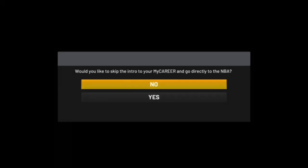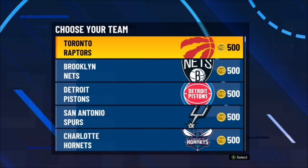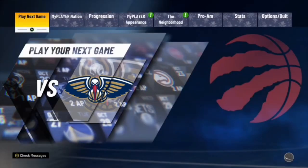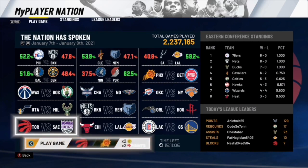From here, make sure you go directly into the NBA. Once you get here, choose a team that has a MyPlayerNation game available — I'll show you what I mean in a moment. Go over to the MyPlayerNation tab and you will see that you have a game available. That tab will show you all the games available for that day. In this game, you're able to get double VC, double MyPlayer Points, and double badge progression as well. Once you've done that, go ahead and play this game.